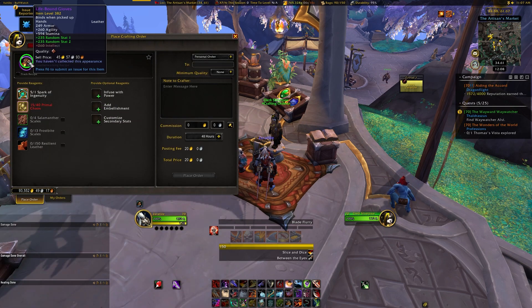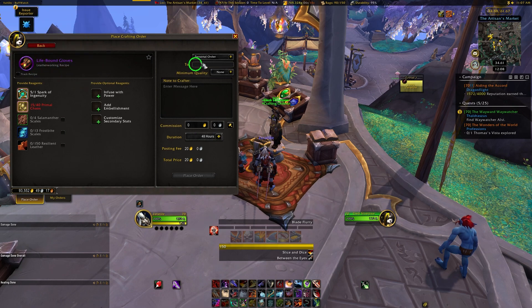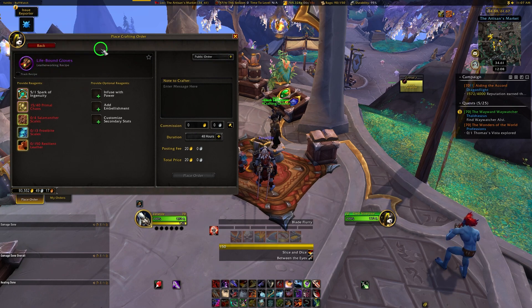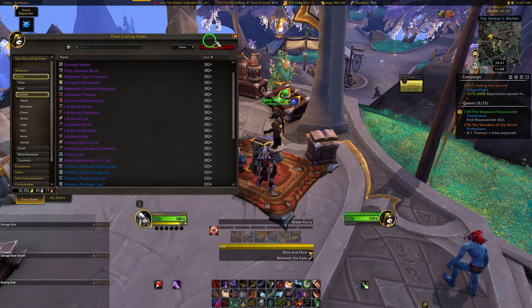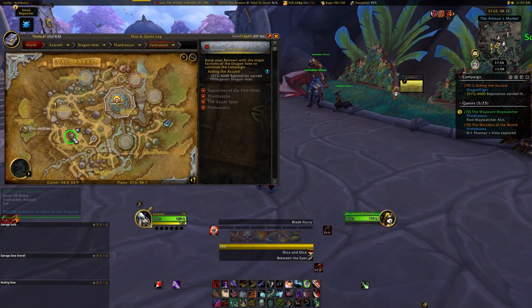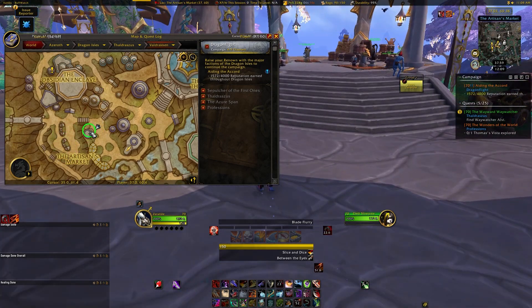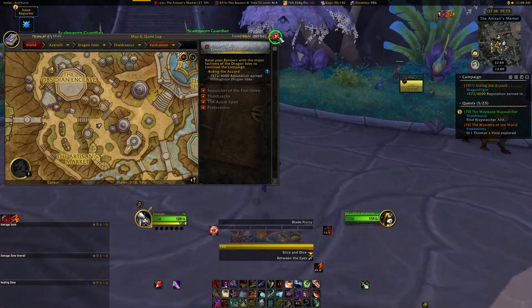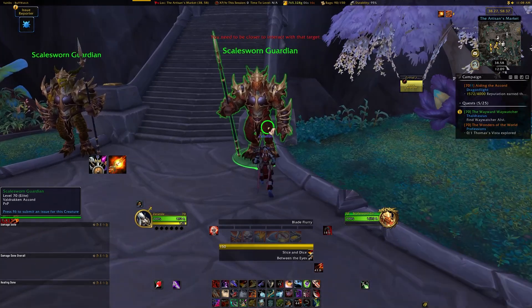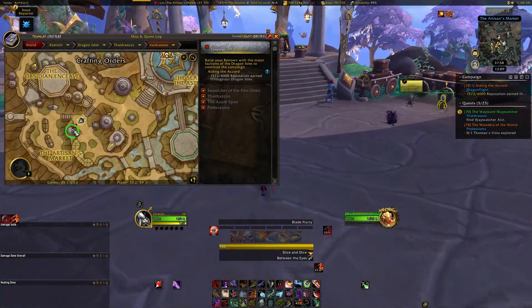You can now take reagents you have gathered on your character and see if someone on your realm or server will make what you're looking for. First, I'll show you where the main crafting order hub is in Valdraken, our new capital city for the expansion. You should see it pretty quickly as it's overlooking the artisan's market, which is where basically all of the crafting profession people are, but if you need more help finding it, any of the city guards can point you to the crafting orders NPC.